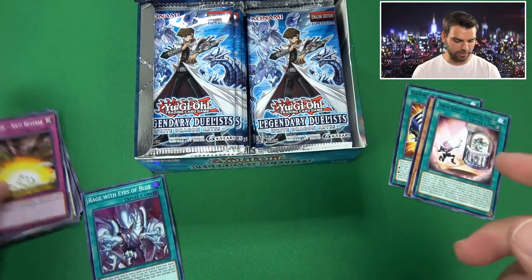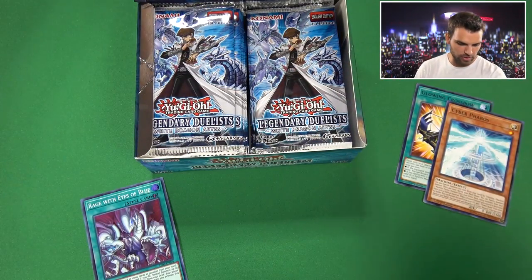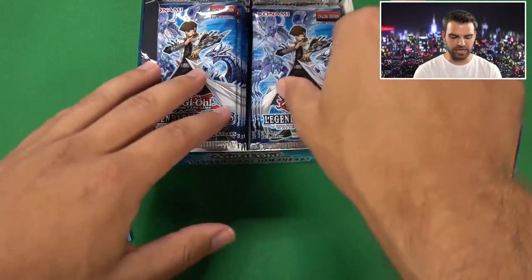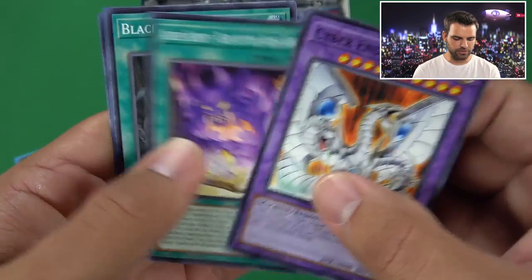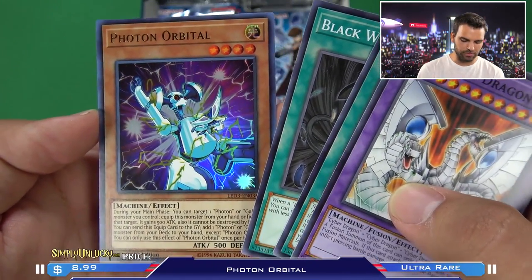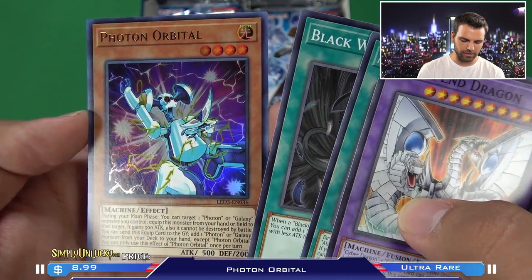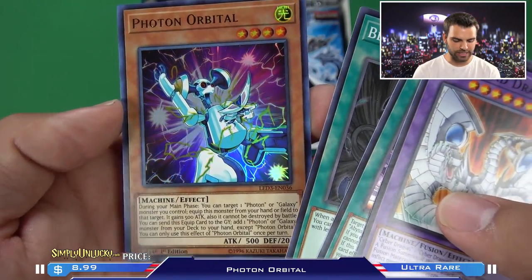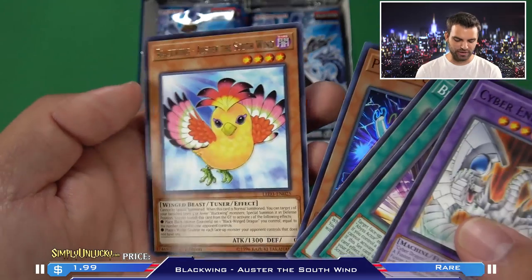Going ahead and sleeving up our first foil card - Rage with the Eyes of Blue. Most boxes I've seen have the entire superset in them. We also have Blackwing Whirlwind, and oh - Photon Orbital! A pretty cool Ultra Rare. During your main phase, you can target a Photon or Galaxy monster you control and equip this monster from your hand or field to the target. It gains attack, cannot be destroyed by battle, and you can send the equipped card to the grave to add a Photon or Galaxy monster from your deck to your hand - a way of searching out cards and protecting.